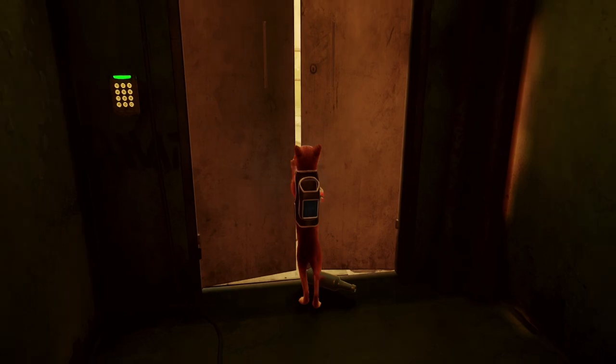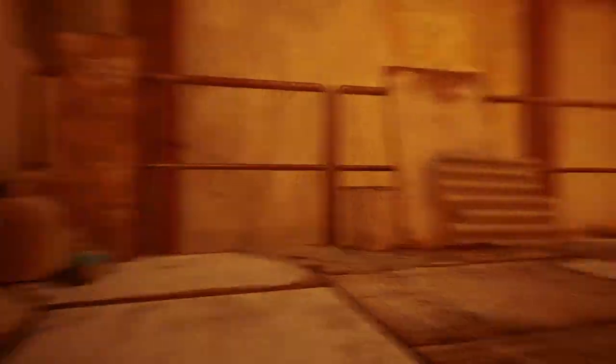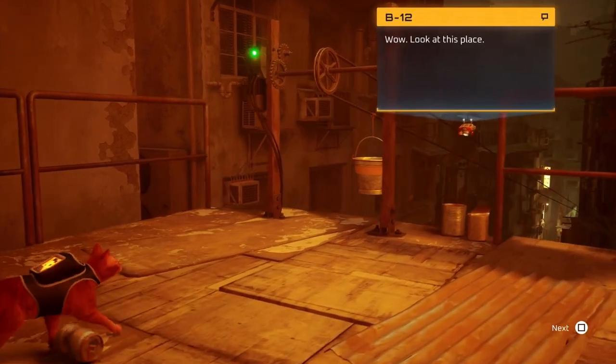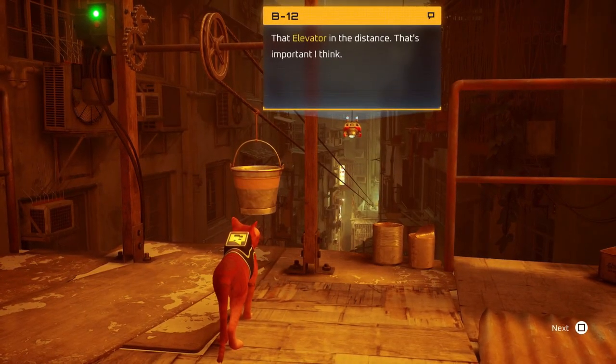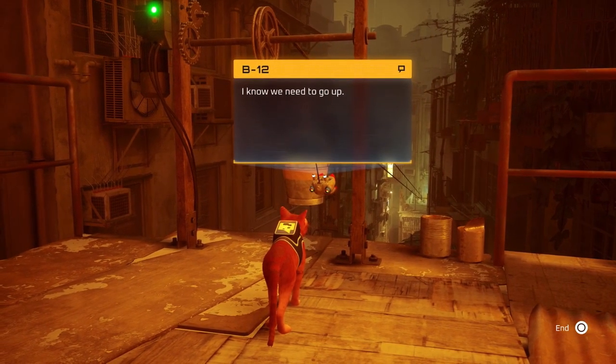Come on, open it! The animations on this cat just remind me of my own — I have three cats myself. What's he saying? Wow, look at this place. That elevator in the distance — that's important, I think. I know we need to go up.